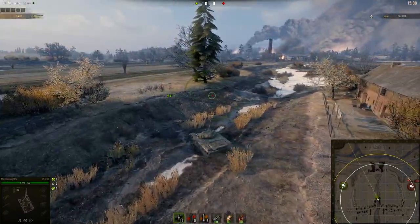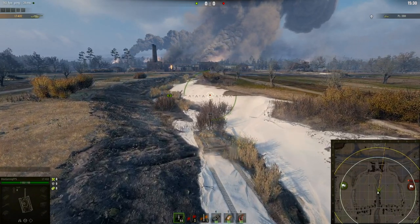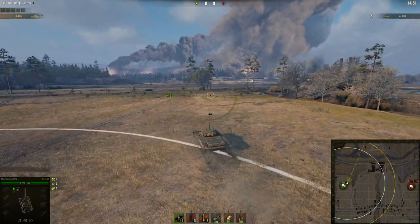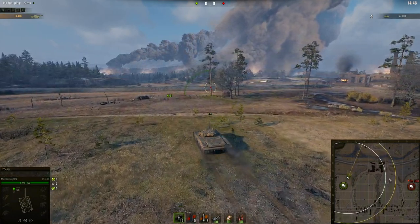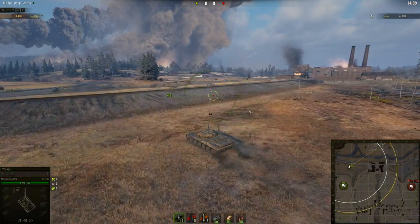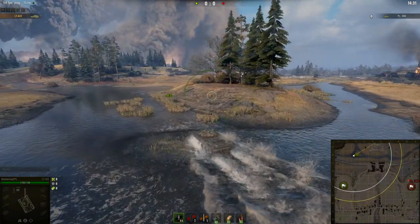Those are the two spots in the mid from either side of the map I'd suggest going to. The only thing you need to worry about in the middle is the light tanks — make sure you kill them fast enough to progress through the game. Once you kill that light tank you should be good to go. Because this map is basically symmetrical, I'm not going to show you both sides — I'll show you exactly the same spot on the other side.